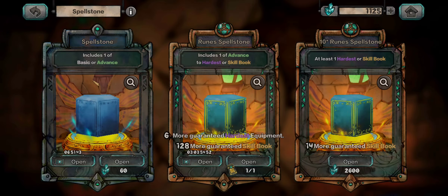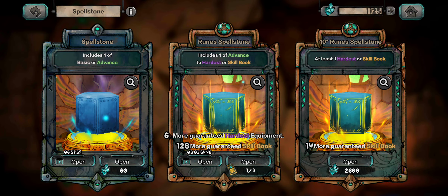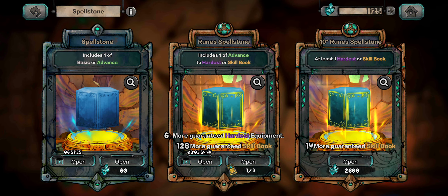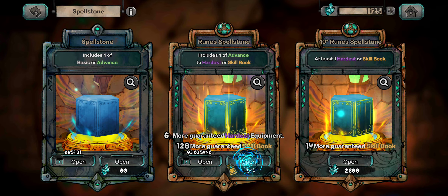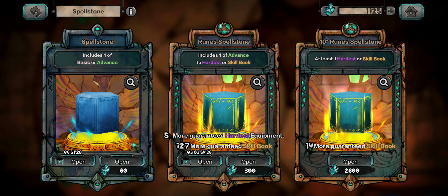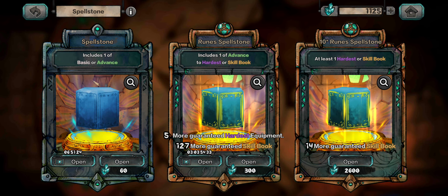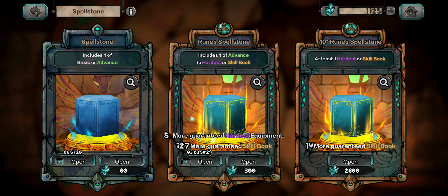You pretty much want to save your gems to get 2,600 so you can open up the ten-pull rune spell stones. Never use it on the 300 one — it's kind of a waste because you pretty much always get spell stone cards. Save it for the 2,600 pack.